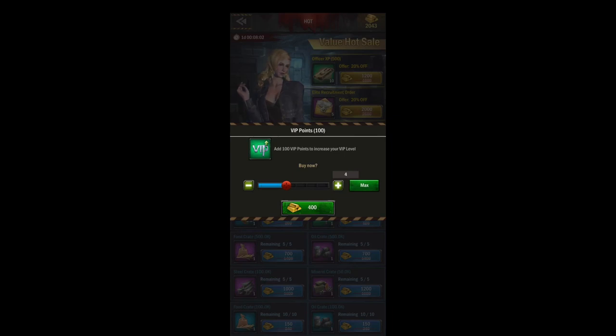Sometimes on the weekend resource sale they'll give you a VIP offer, but if you notice, this is the same as just buying it straight up. So don't spend money on this — it's the same as just buying it in the store.